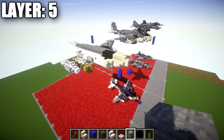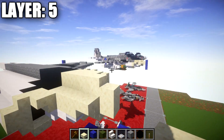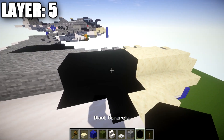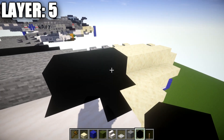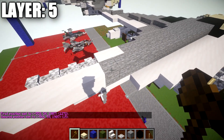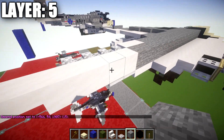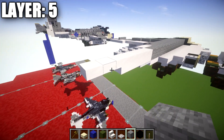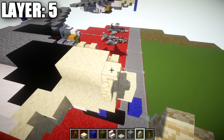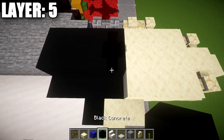Moving into layer five, start at the nose by placing a smooth sandstone slab on top of the smooth sandstone block, then four smooth sandstone blocks back. For the cockpit, leave four spaces open or fill with black concrete. Then place a row of 15 stone blocks going back, ending on top of the quartz top slab, followed by four smooth quartz blocks, one smooth quartz upside-down stair, and two smooth quartz top slabs on the end. Going back to the front, place a sandstone wall to the side of the front smooth sandstone block, then three smooth sandstone blocks back.